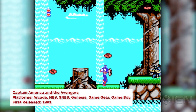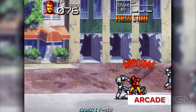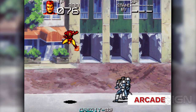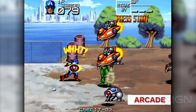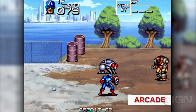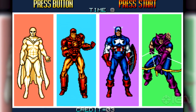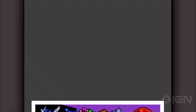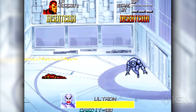There were a number of early games that had one or two Avengers in it, but it was really Captain America and the Avengers that brought the team together. A version was released in 1991 for the NES and arcades, but this beat-em-up would also come to the SNES, Genesis, Game Gear, and Game Boy. Players could choose between Captain America, Iron Man, Hawkeye, and Vision, and fought against the Red Skull and all the pixely dudes you see in this picture, including Mr. Ultron himself.